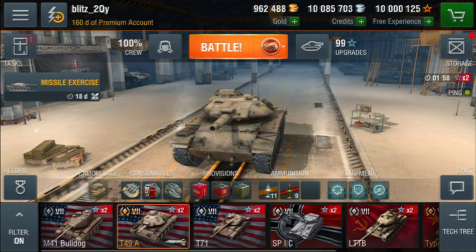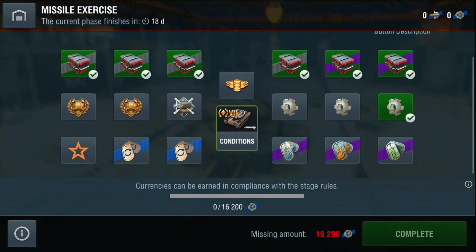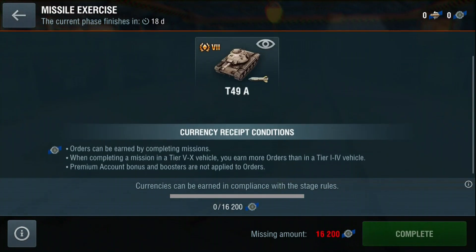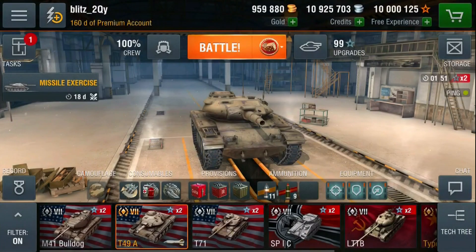To get hold of the T49 ATGM you need to pick the middle stage in the event screen. It will cost you 16,200 orders. If you are desperate to get hold of this tank it might be worth going for this stage first, because it costs 16,000 and the tank is only available until the 20th of September, where it will then be removed from your garage.